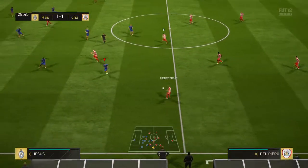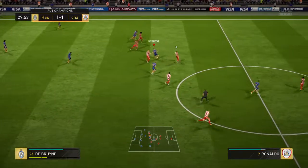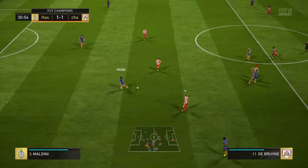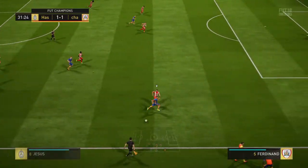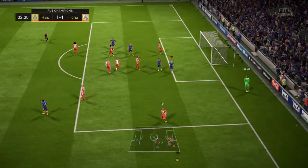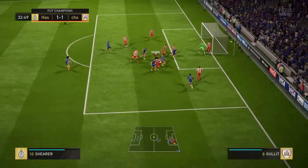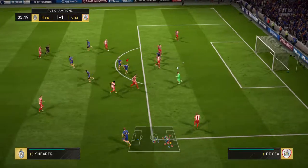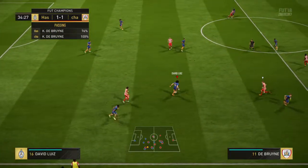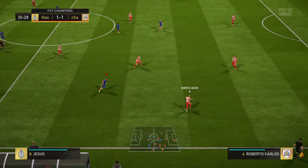Kevin De Bruyne. Del Piero — they could pose some danger now. Valencia. Here now Kocha. Gabriel Jesus — that's a good block and that'll be a corner. De Bruyne's corner, goalkeeper hangs on. Kevin De Bruyne threads it through. Well that could have been a really dangerous breakaway but it's been stopped in its tracks.